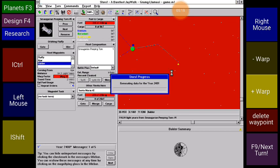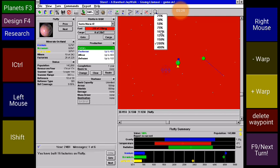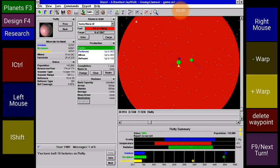F9 next turn — let's see my one-in-six habitability. Oh you beauty! There we go, job's a good one. You can now play Stars on your mobile phone on the Magic DOS Box with this overlay — it's amazing. Have a good one, hope you enjoyed.